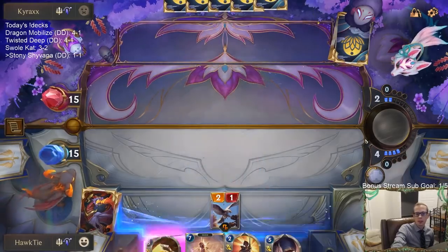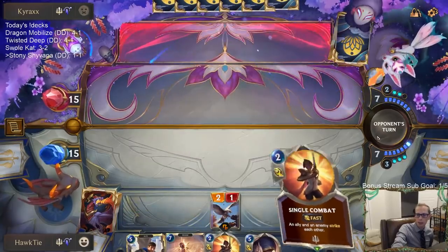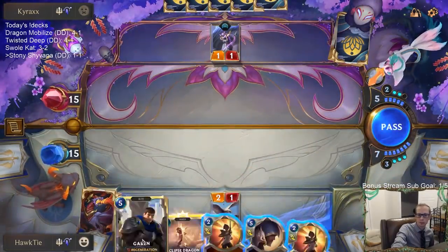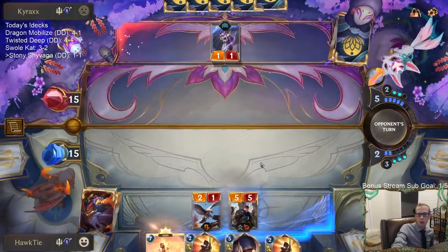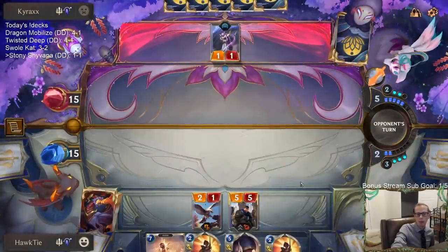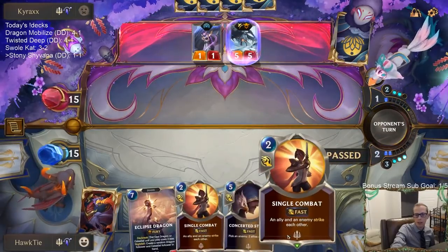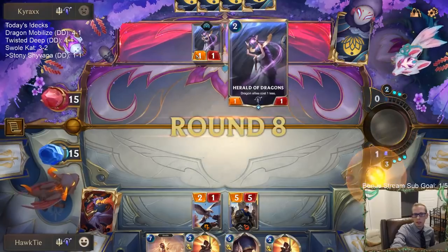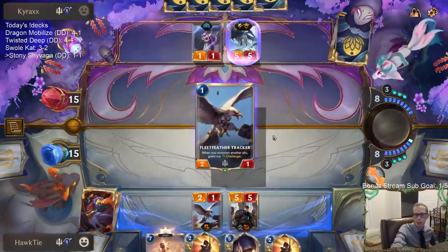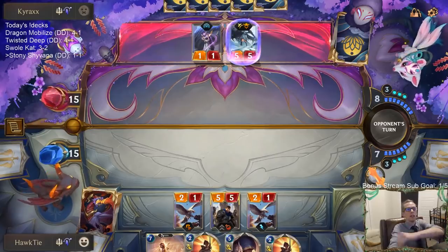We'll take that — our five-mana card and two-mana spell for their five-mana card and five-mana spell. We really want Eclipse Dragon's Nightfall, not Daybreak — Daybreak doesn't really matter. So that means we have to Single Combat or go Fleet Feather Tracker now.